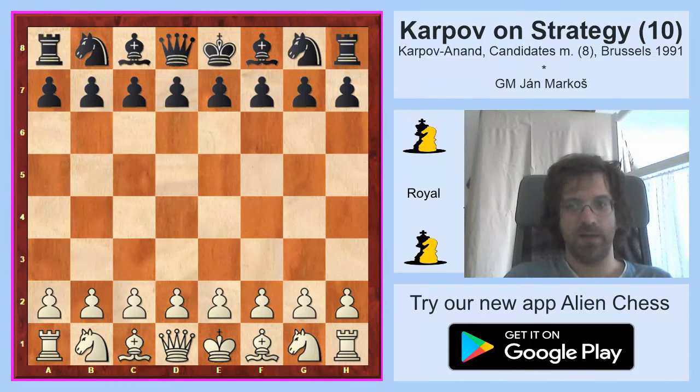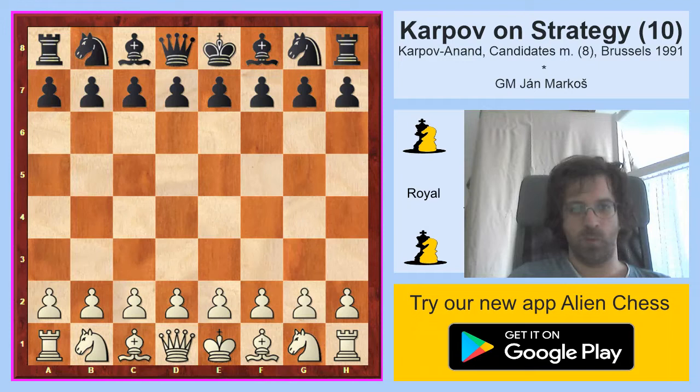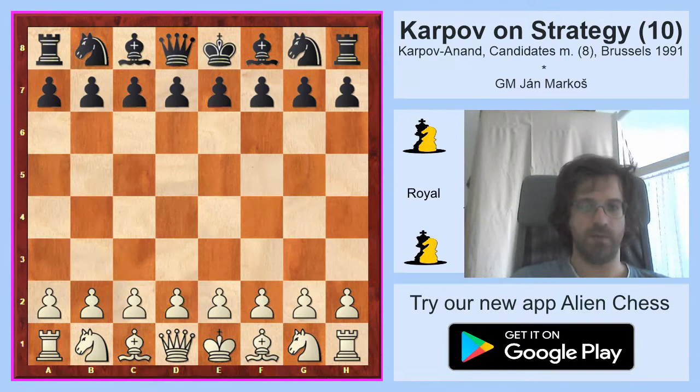Hello ladies and gentlemen and welcome to Royal Chess. This is my last tenth video of the series on Anatoly Karpov and his strategical gems. Today I will show you a game between Anatoly Karpov and Viswanathan Anand where Karpov brilliantly combines strategy and tactics. This game was played in the quarterfinal candidates match in Brussels in 1991, so it was a rather important game.